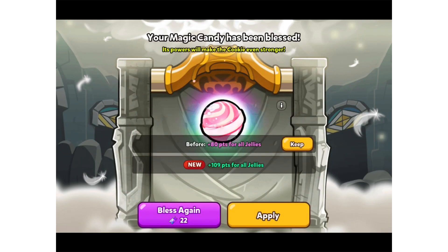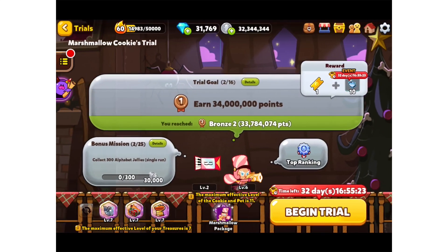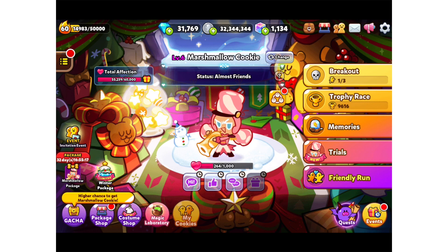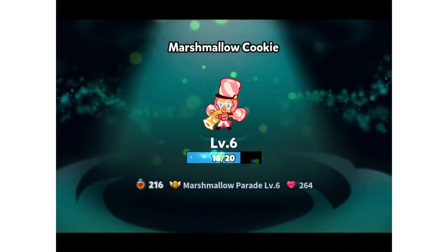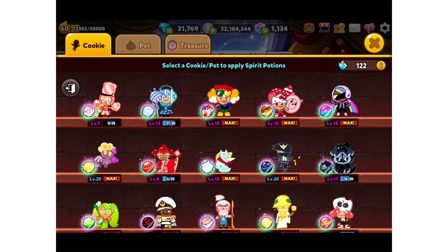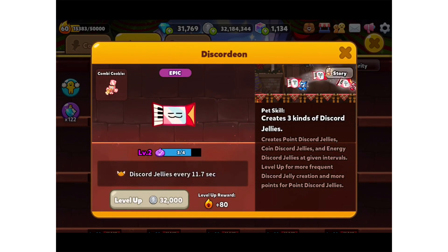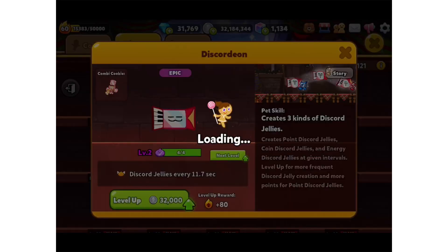Actually, I think I might level up. I wonder if I should do her and the pet - let's give them both a level up. We'll switch her over for our affection points first. I'm going to level her up to level seven - I've saved my spirit potions so let's use them on this awesome cookie. Now I think I'm gonna do her pet as well. Let's level him up too.